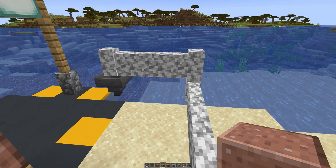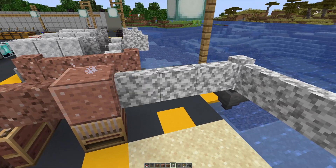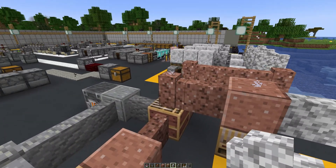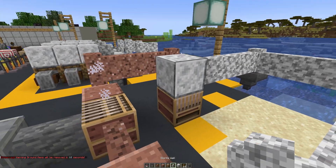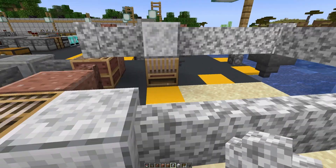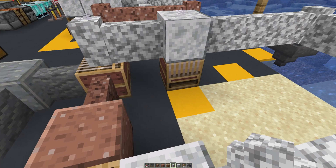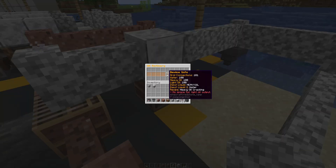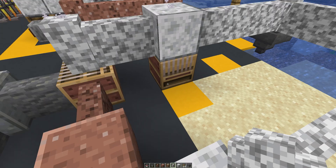Now, unlike Factorio, liquids can flow through each other in Minetorio. That means you don't need to worry about mixing water and oil. It might not make any realism sense, but it's a game — it's meant to be just a little more simple. So right now it's telling us we have no space for light oil. We could crack that down of course.